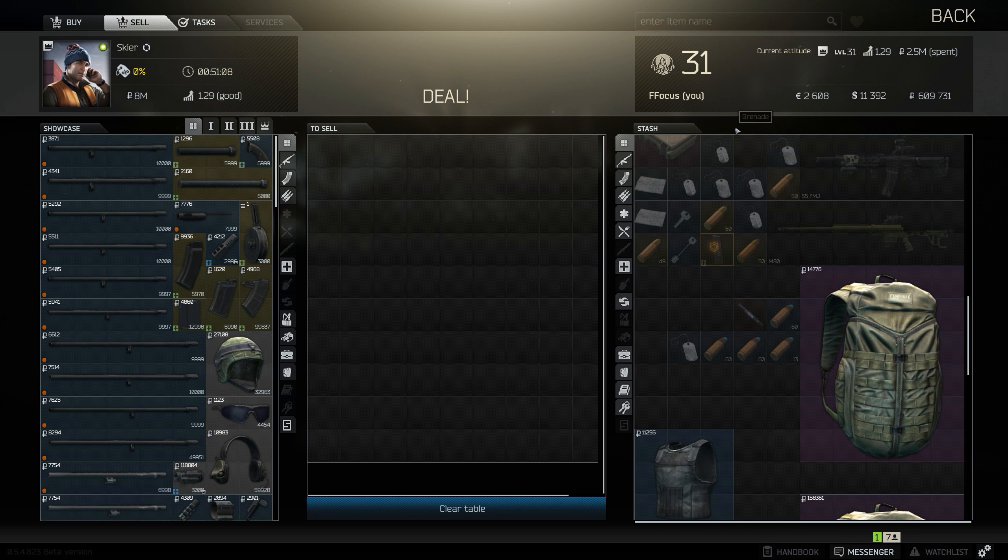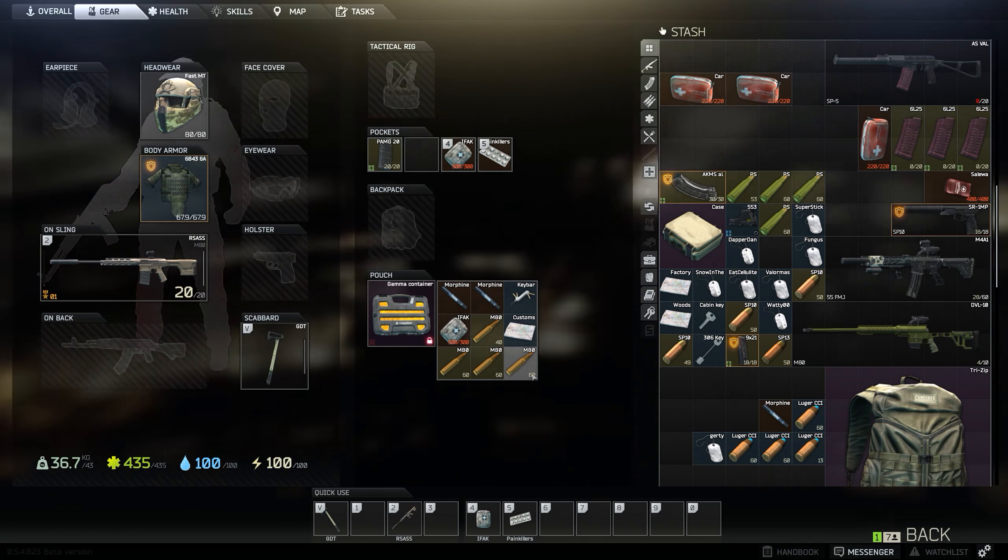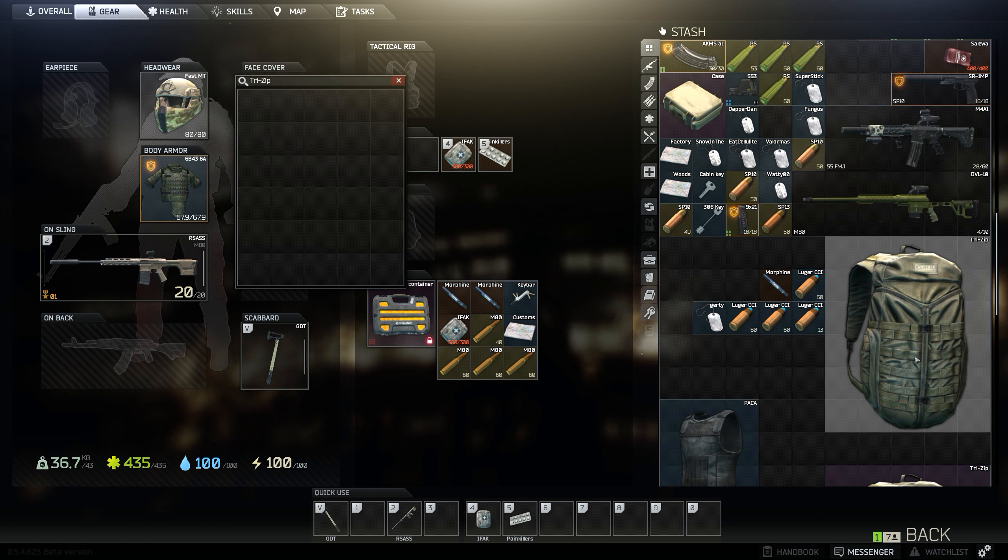I get a lot of questions about how to level up traders in this patch. For most traders — Prapor and Peacekeeper — you can sell them weapons, which is the easiest way to make money. Therapist is super easy to level up because you can sell her dog tags. She needs 600,000 rubles to get to level four, and you can get that in just a couple of days by selling dog tags. Make sure you're picking up dog tags — it's the easy way to make money.